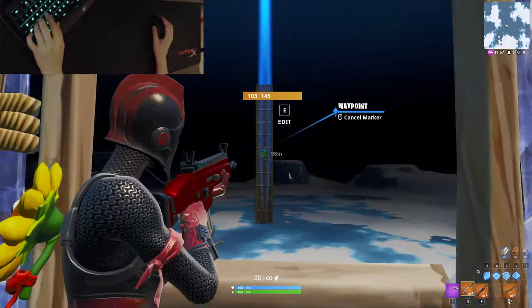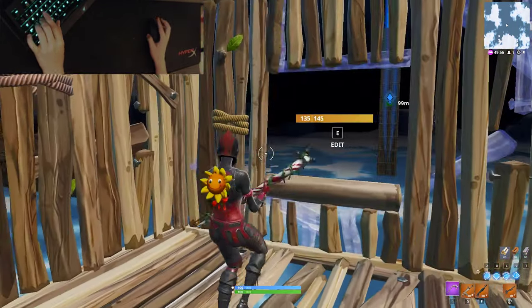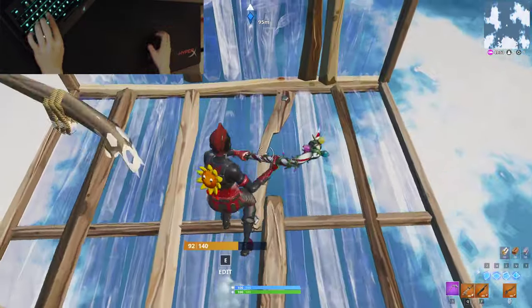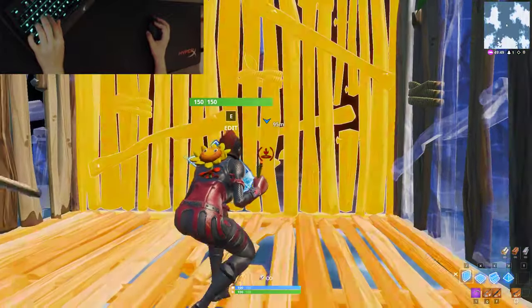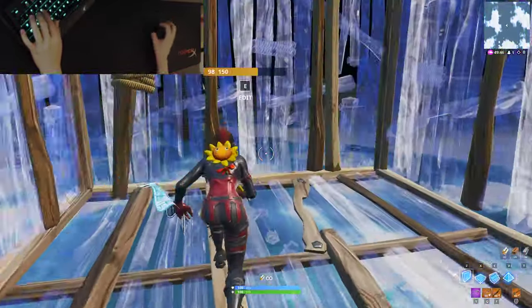You can literally push towards this guy without him shooting at you. And let's say he even does start shooting at you when you open up the door — you can just hold this wall like this. You can just keep holding it while he runs out of bullets, and then keep pushing out like this.